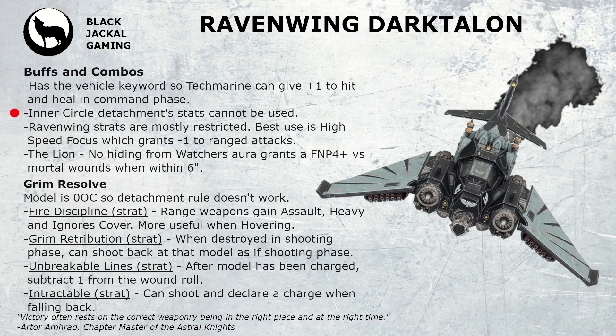The Inner Circle detachment is pretty useless for it because it doesn't have the Deathwing keyword, so it can't use a lot of the stratagems or detachment rules and none of the wargear works — so there's no point taking it in the Inner Circle. It sounds like it should work in the Ravenwing being a Ravenwing unit, but the problem is that most of the stratagems are restricted to mounted units or infantry units, so you don't get a lot out of it and it doesn't have access to any of the wargear buffs. Outside of the minus 1 to ranged attacks stratagem, you're probably going to struggle to get the most out of the detachment with it.